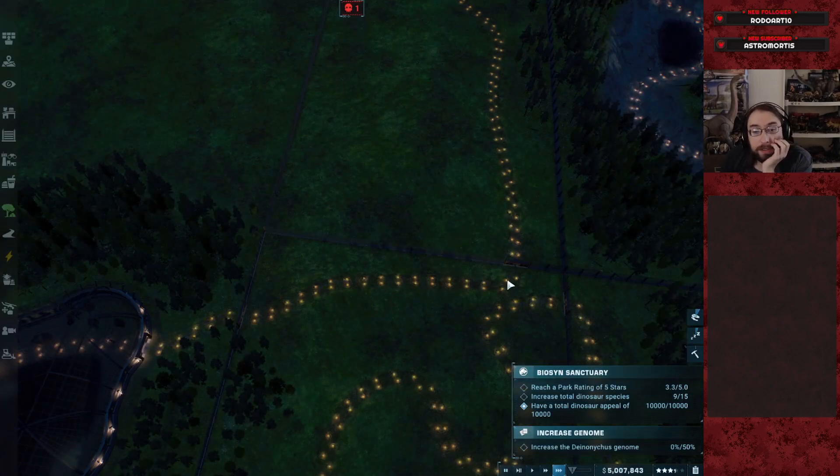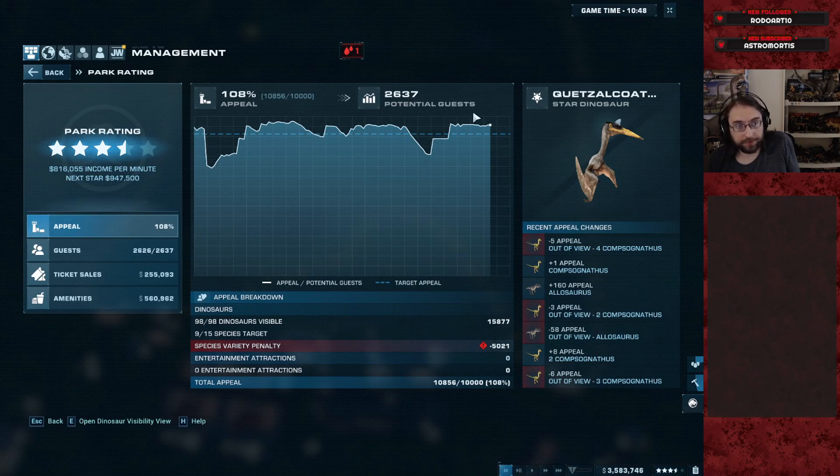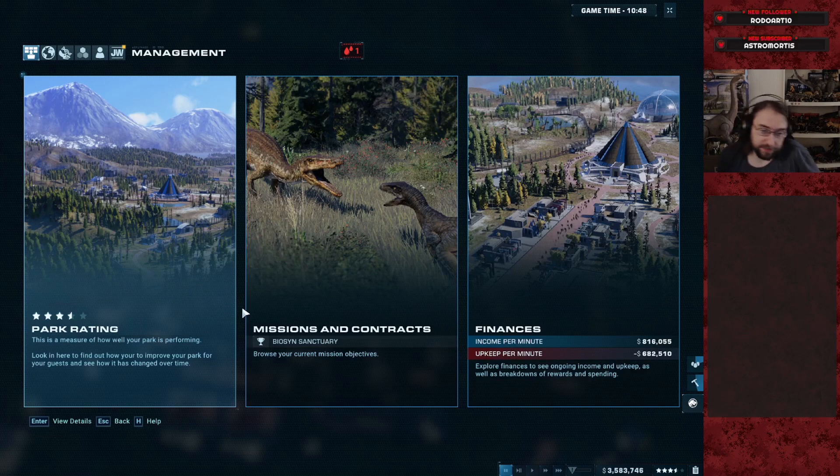I'd like to know that. Oh. Also, formally at Jurassic level appeal on our hard challenge mode with just over 3.5 stars. I'd like to point that out. Before, we thought we were at 10,000, but it turns out it didn't count the variety penalty. Now we are counting the variety penalty.